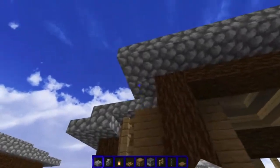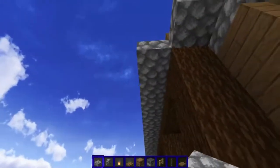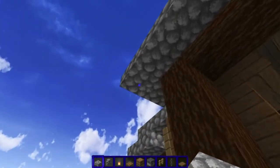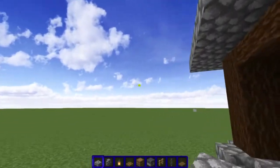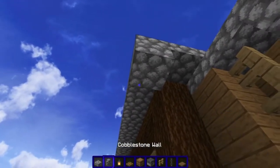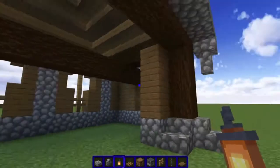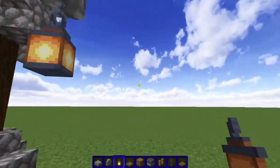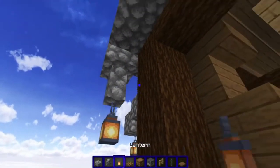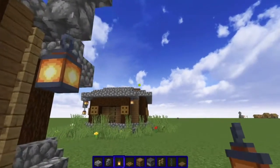Now we're going to add the slabs on all eight corners. So add a half slab to all these corners. And on the front ones, we add a cobblestone wall, and we do this on the back too. We can add lanterns to the cobblestone walls. Add a light, add a cobblestone wall, and add a light on the taller ones. And just add the lanterns on the lower ones. That way we can see.